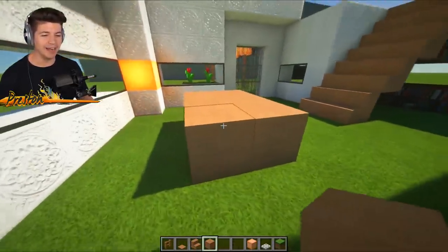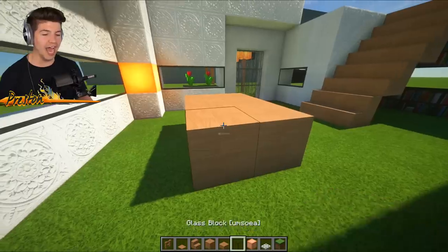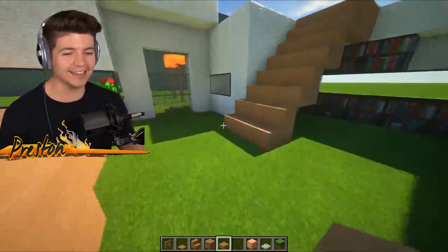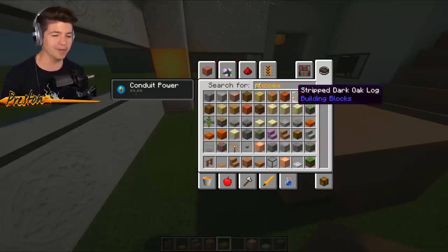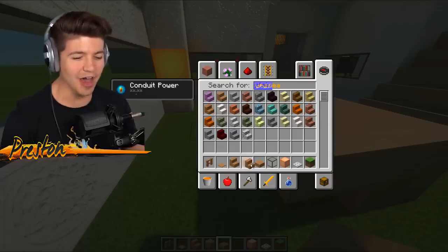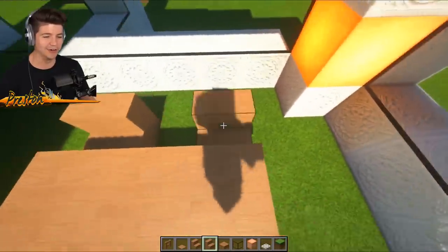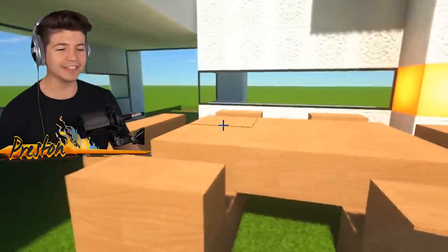They've got the slabs. I know it's kind of weird because the table's only got two legs, but I think it looks very cool - very ultra modern looking. People who don't like modern stuff are probably watching this video and thinking: Preston, we hate everything. If you are not an ultra modern fan, I'm sorry guys. I just love the ultra modern design. I've never been able to get away from it. I just think it looks so cool.